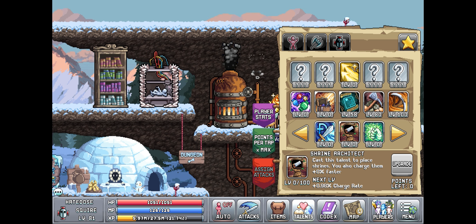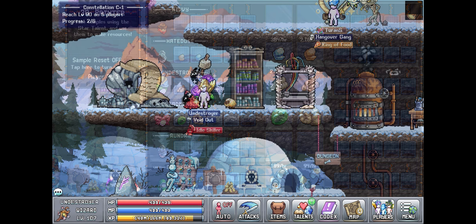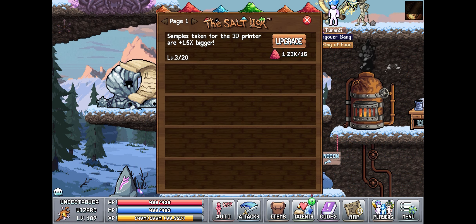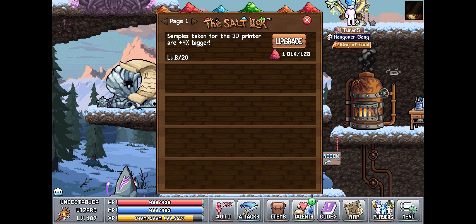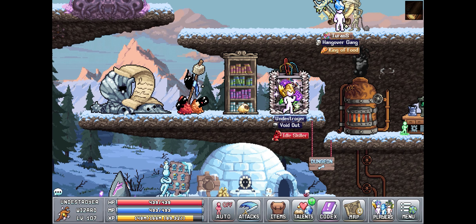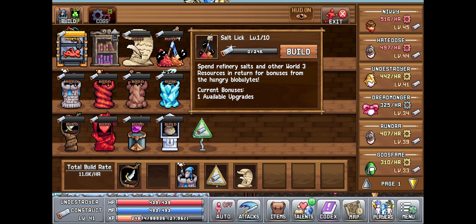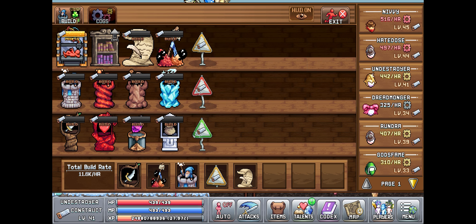Right here I finally got my printer and shrines unlocked. I stopped being lazy and I finally did the ice cream quests. I ended up getting the salt lick as well, and just kind of upgraded the first bonus a little bit — got to stack up that printer sample size. To be honest, I've mostly just been leveling up my damage shrine and the pulse mage and stuff, basically because it requires the red salts.